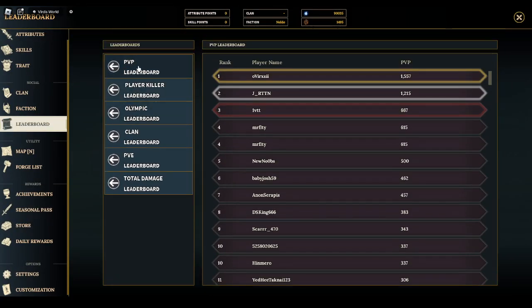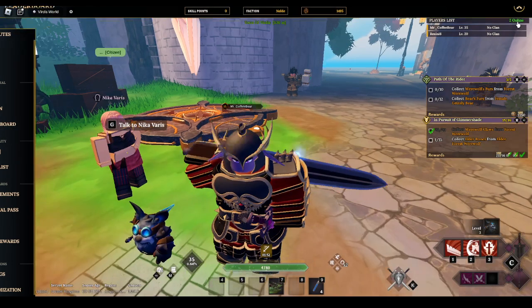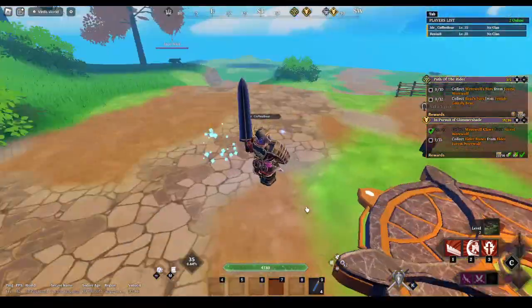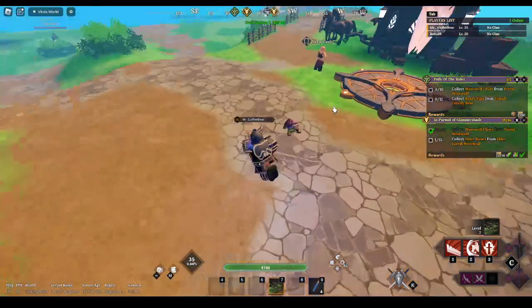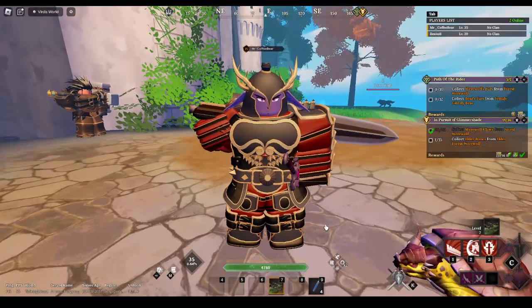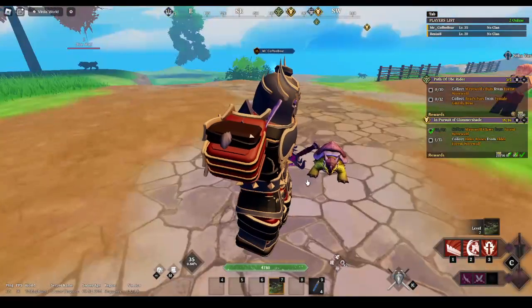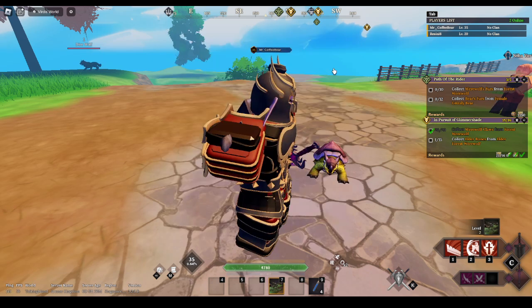I don't think the leaderboard shows levels right here. The highest PvE kill players are probably around level 60-something. Also worth clarifying: the turtle I showed — it starts as a pet that gives no buff at all, but once it reaches level 10 it becomes a mount. The downside is it still drains 30% of your XP while leveling, which is pretty bad.